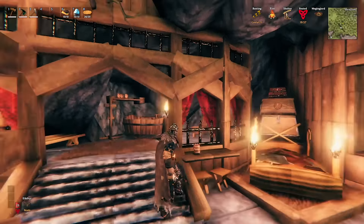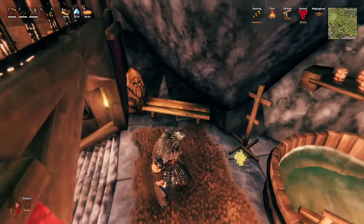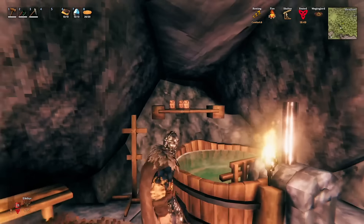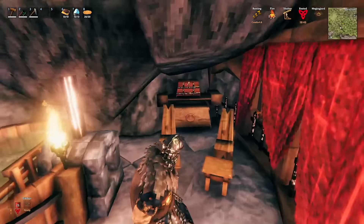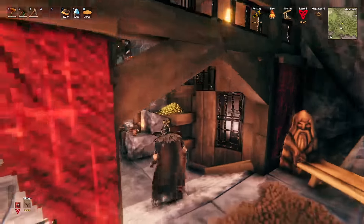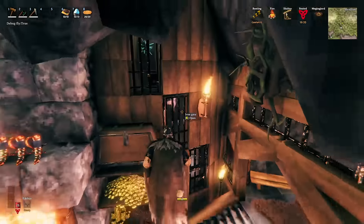You can see we've got some drapes here to kind of add a little bit of extra privacy back here. A bench so that you can take off your boots, an armor stand to hang up your armor, and a little thing here to set your tankard while you're taking a bath. A little seating area over here - basically just kind of like a bath and shower area, whatever you want to call it.